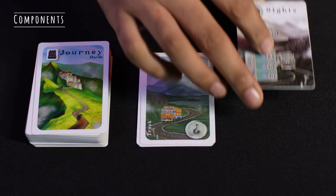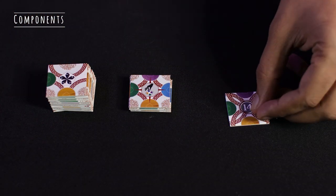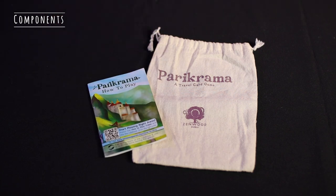Let's look at the components. A game box has journey cards, hitchhike cards, sights cards, basic tiles, special tiles, two 14-point tiles, scoring tiles, a bag, as well as a rulebook.